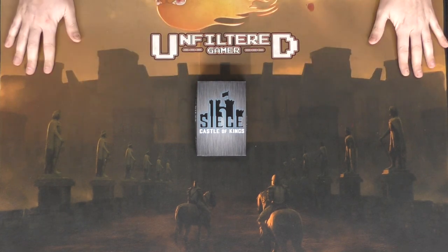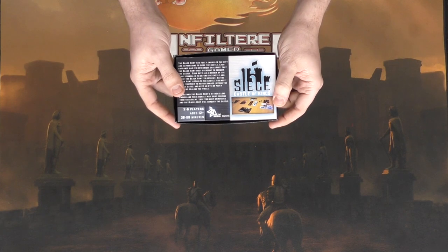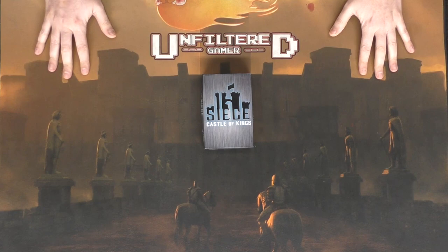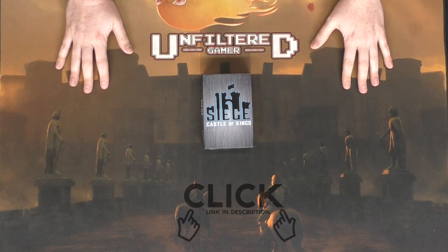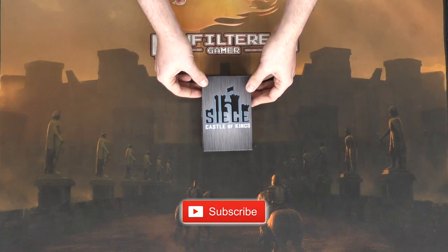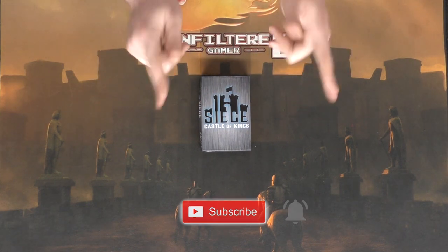And you're good to go. The back of the box shows you what comes in it as well as the basic idea of how the game plays — two to six players, ages 12 and up, and the game takes about 30 to 60 minutes, by Arctech Media. If you're interested, check out the link in the description. Otherwise, continue watching our next video to see the setup. It is a cooperative game, and we'll do a full cooperative playthrough before finally telling you what we think of Siege: Castle of Kings on The Game Crafter. Thank you for watching and we'll see you next time!